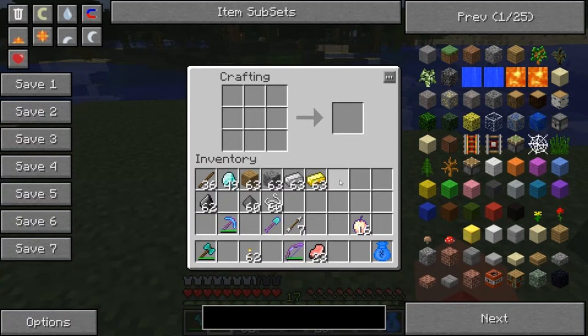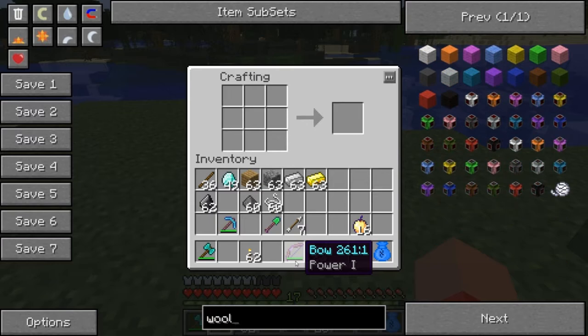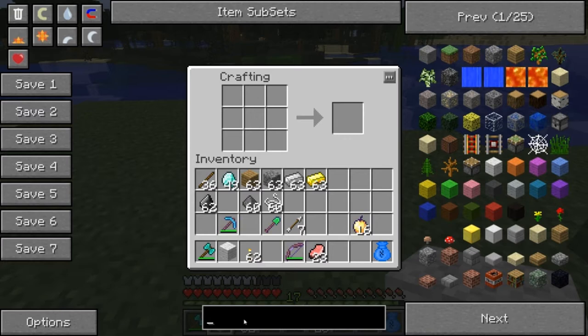Next, we're gonna make something — I'm tabbing out again to take a look. Sometimes you want to test out all your weapons and see what they do, so I'm gonna make something that I can do that with.